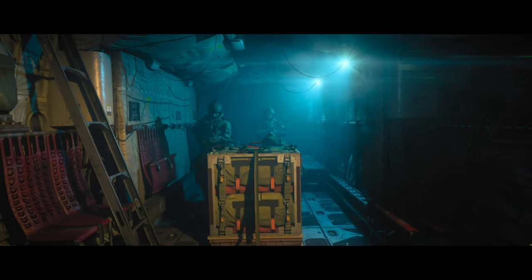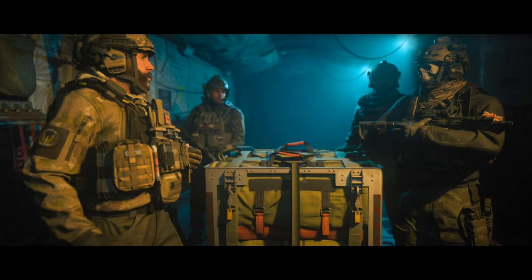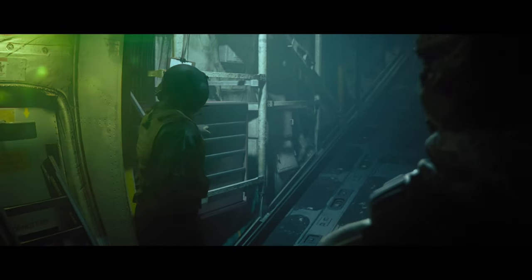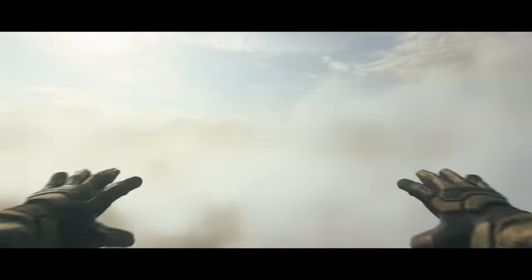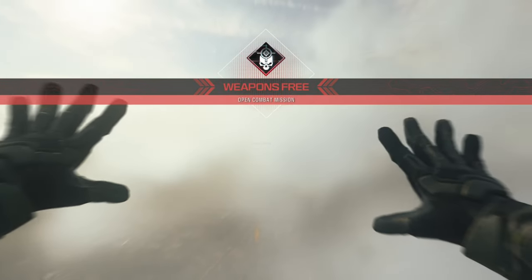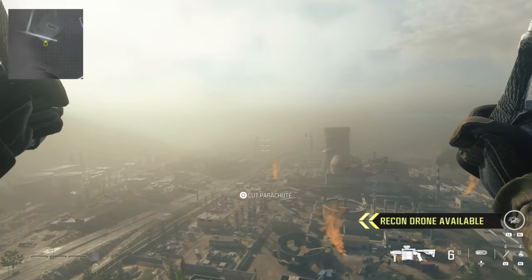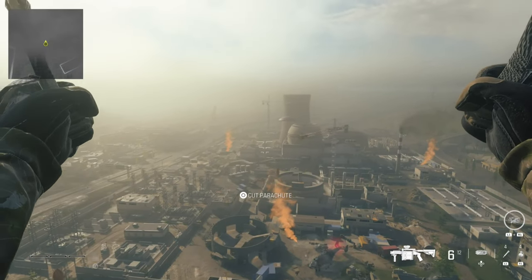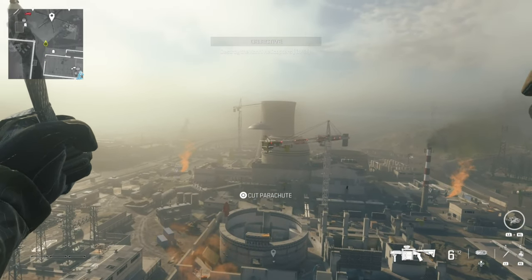Hey, welcome back to another trophy achievement guide. Today we're back on Reactor Mat, going to be getting the Frequent Flyer trophy achievement. This means you basically base jump and parachute 150 meters. You can't do it out of the plane — you need to find a high place, do a base jump, and parachute 150 meters.